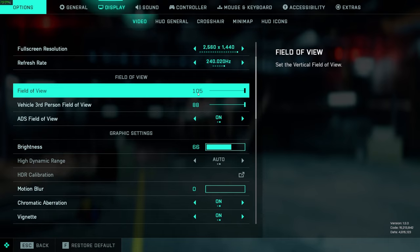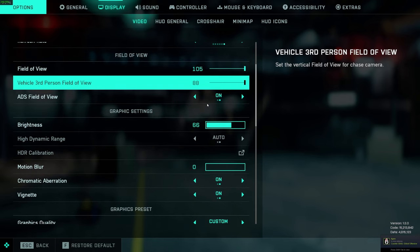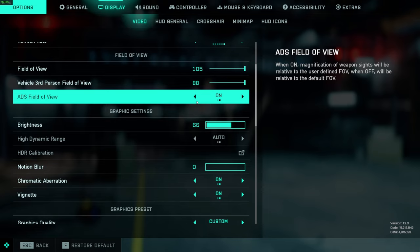I recommend maxing out the third-person field of view for vehicles so you can see more. ADS field of view: when this is on, my 105 FOV matches my zoom level with the scope. If I had this off, the scope zooms into the default 55 FOV, so everything zooms in and you get more visual recoil. With ADS FOV on it matches my field of view so you get less visual recoil — it helps with recoil control. It is more or less a placebo visually, but it makes the weapon feel like it has almost no scope movement when firing.